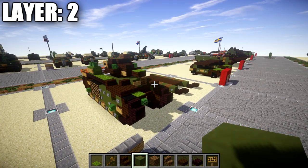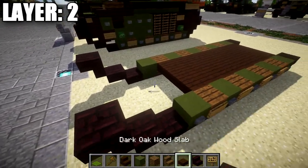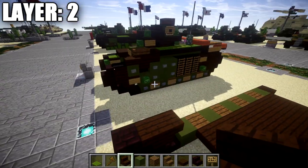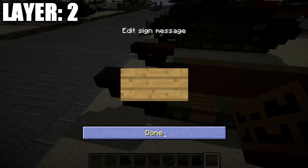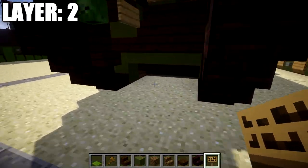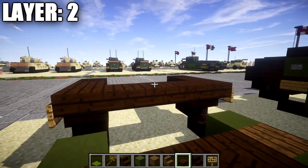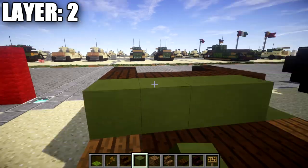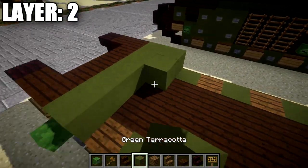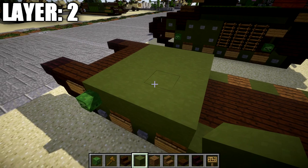Alright guys, moving into layer two. To get started, place down a nether brick upside-down stair at the front, coming off the nether brick top slab. Going back from it, place down a dark oak wood upside-down stair followed by a regular stair right behind it — do the same on this side as well for the start of the front wheels. On the side of the second upside-down stair, place a sign on both outside sides. Then go to the second dark oak wood stair and place a row of three dark oak wood top slabs across the front. Once done, take your green terracotta and place a row of five across the whole length of the build, with a zombie head on both ends. Then place three more rows of five for a total of four rows of five.